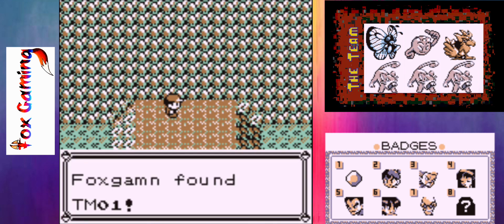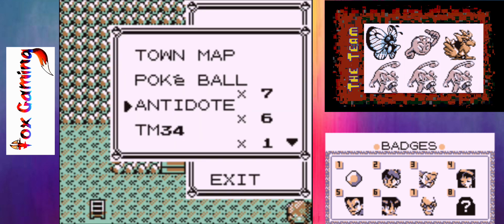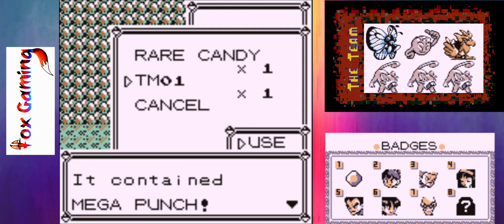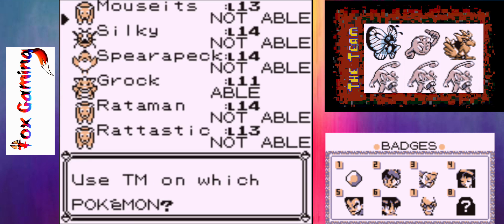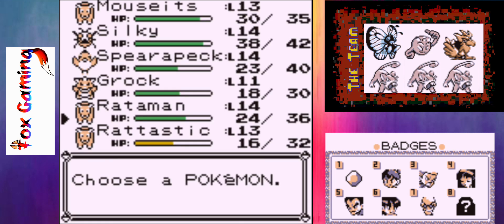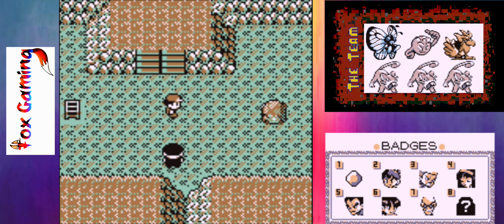Let's grab this item — TM01. I forget what that is... it's Mega Punch. Grok can learn that actually. I think I'm going to hold off on that for now, just to kind of wait and see. So let's go take on this Team Rocket Grunt.